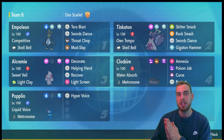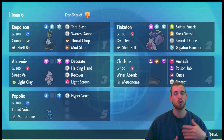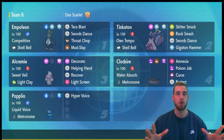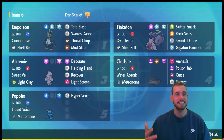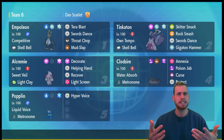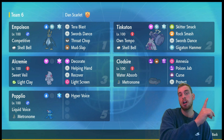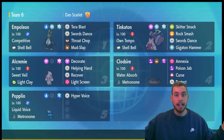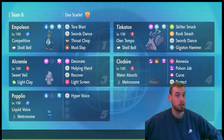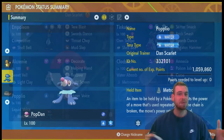Here's a high-level overview of my Popplio build, and above it you'll see four builds you can use to defeat seven-star Pre-Marina in either group raids or solo raids. For group raids, my recommendation is Empoleon, Sinistcha, or Alcremie. If you want to solo it, my number one recommendation is Clodsire — there's a card linking to the full turn-by-turn solo guide with Clodsire. But now let's talk about Popplio.